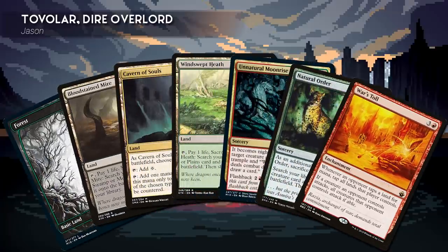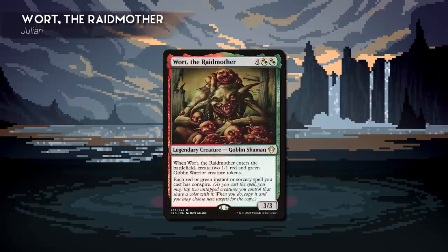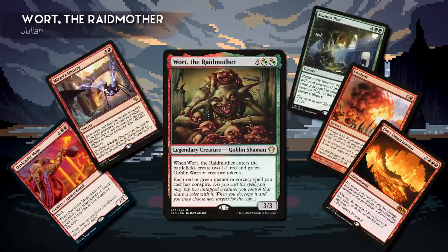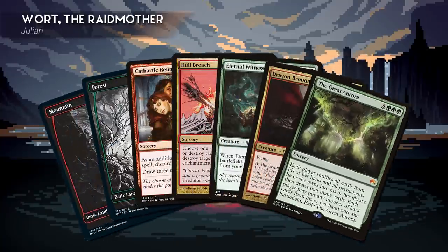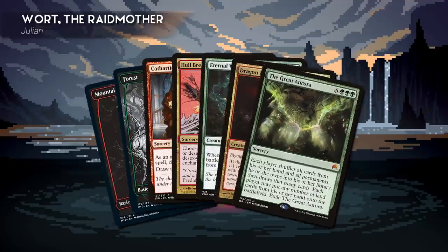Jason's starting hand includes a Forest, Bloodstained Mire, Cavern of Souls, Windswept Heath, Unnatural Moonrise, Natural Order, and War's Toll. Third, we have Julian playing Wart the Raid Mother. This deck is coming for all the Izzet Spellcaster decks as the best Spellslinger deck, helmed by a Goblin Mama. The goal is to get out Wart, some creature tokens, and then start copying some big spells. Don't let your guard down when Mama's around. Julian's starting hand includes a Mountain, Forest, Cathartic Reunion, Full Breach, Eternal Witness, Dragon Broodmother, and the Great Aurora.